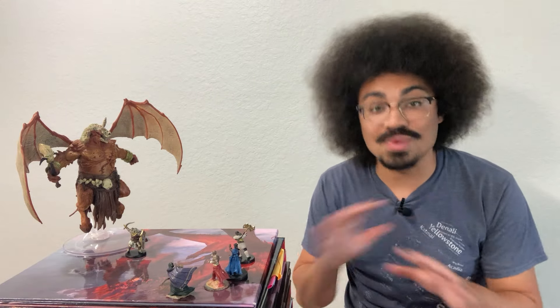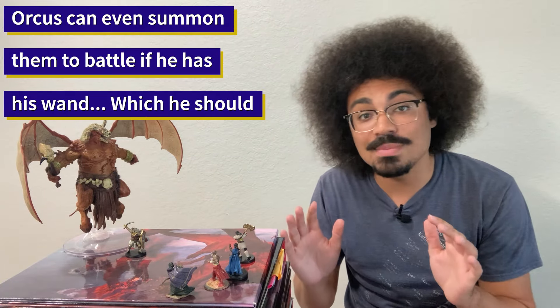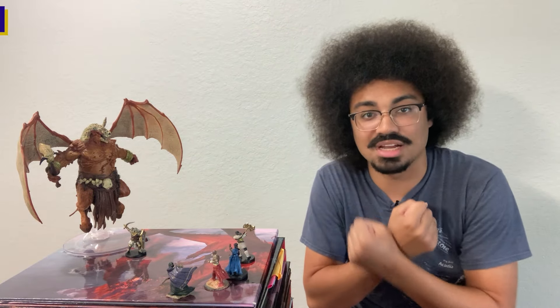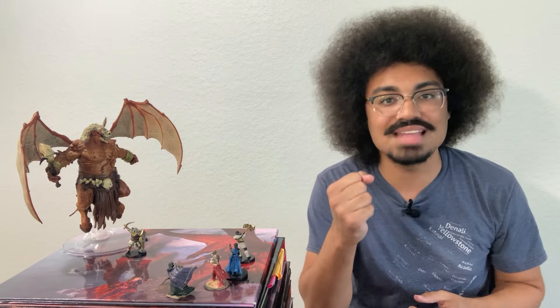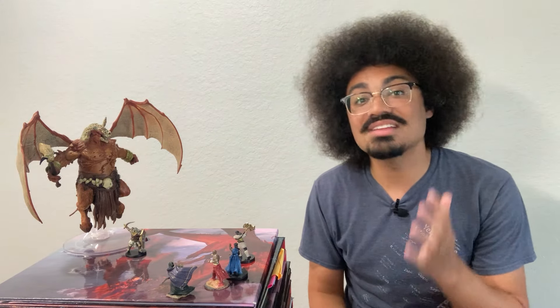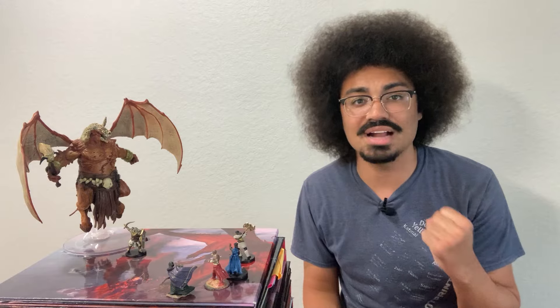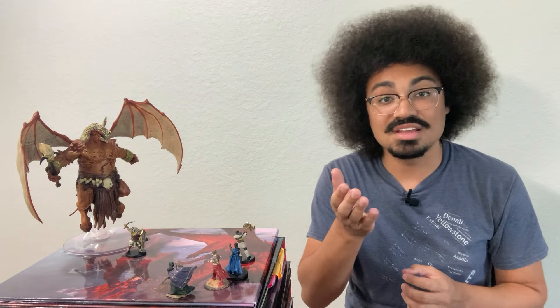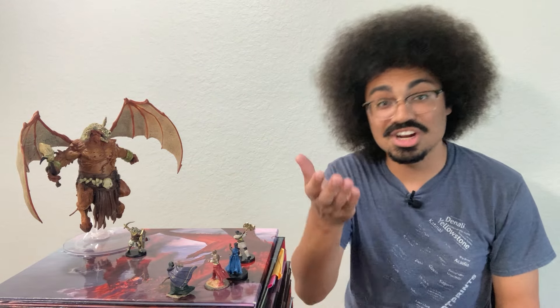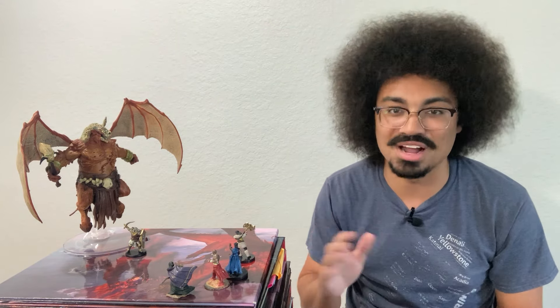For a higher level party, Death Knights are great henchmen for powerful undead like liches or demon lords such as Orcus, commanding entire armies of undead soldiers and protecting them from holy magic. Because of their varied abilities, Death Knights are also a fantastic candidate for a reskinned stat block. Taking their existing abilities but re-flavoring them to be a tyrannical warlord or dark god's champion means even if they look different, Death Knights can work in many different campaigns. You can always mix and match their spells, attacks, and immunities to better fit the character that you're looking for.